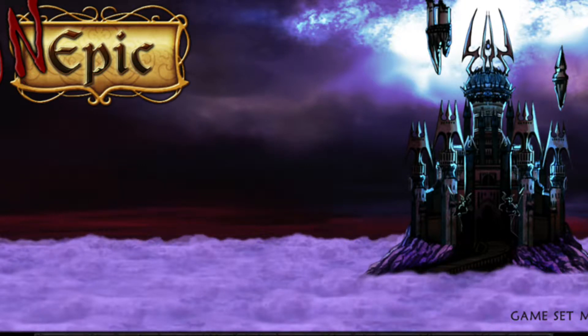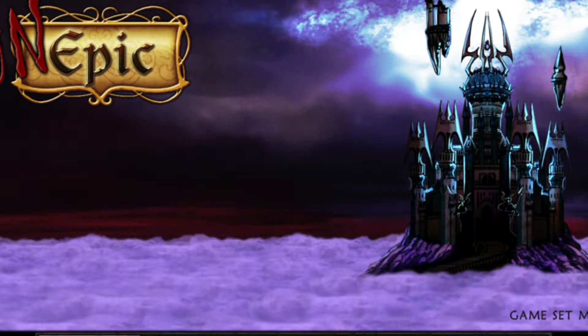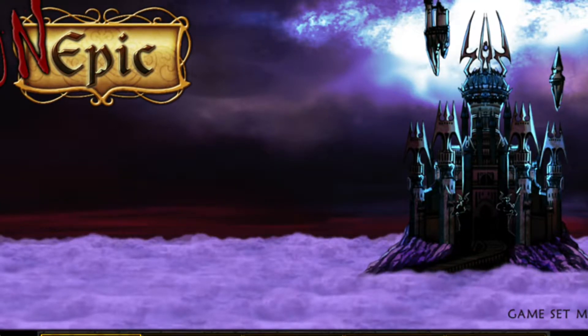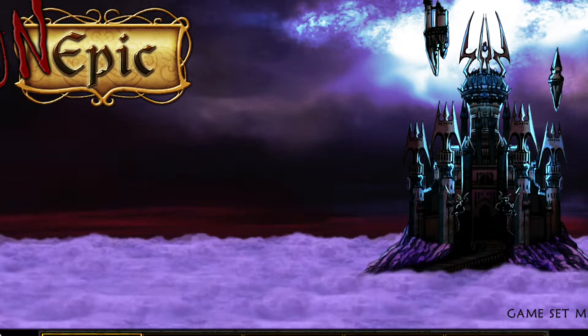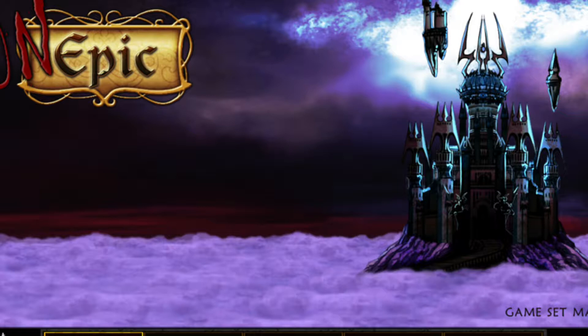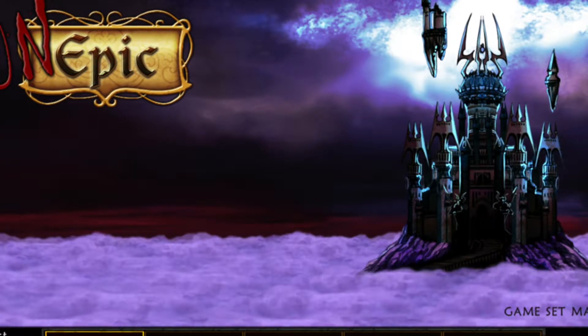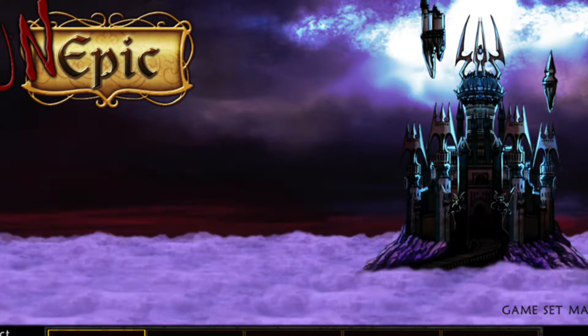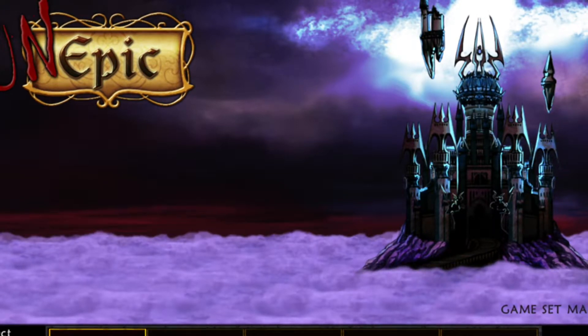Hey there guys, this is an achievement trophy guide for Unepic, 'An Eye for an Eye.' My name's Effin Sweet Ghost and I'll be holding your hand every step of the way. This is a challenge-related achievement trophy for the game, which means you'll first have to find the challenge sigil in order to fulfill the requirements. This is probably the hardest achievement in the game — this boss can be quite a pain — but if you follow my guide it shouldn't be too bad.